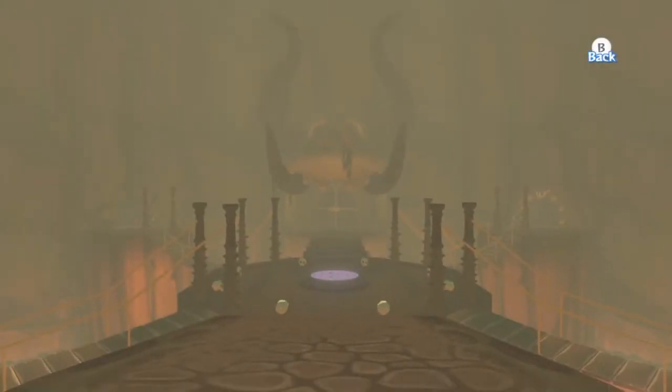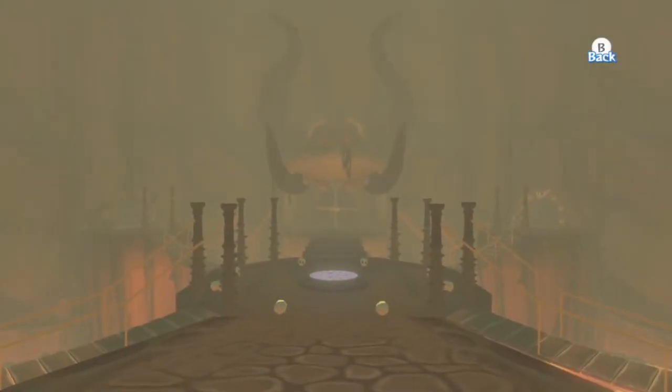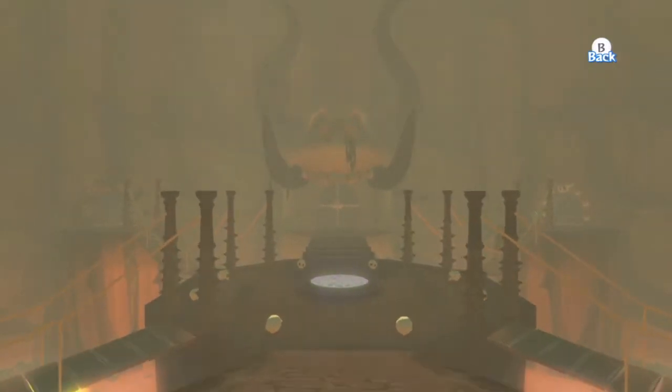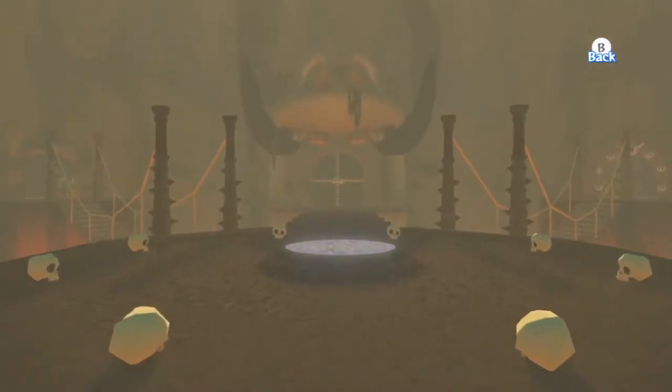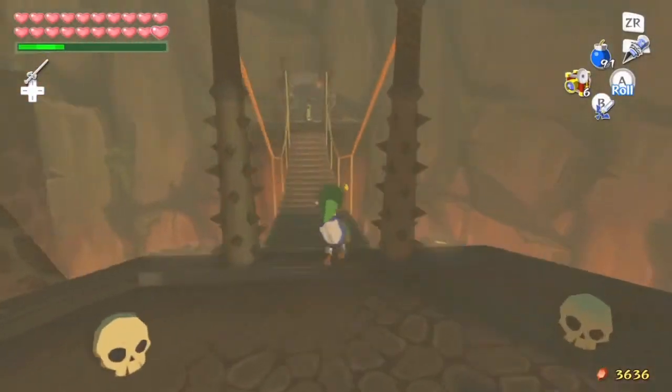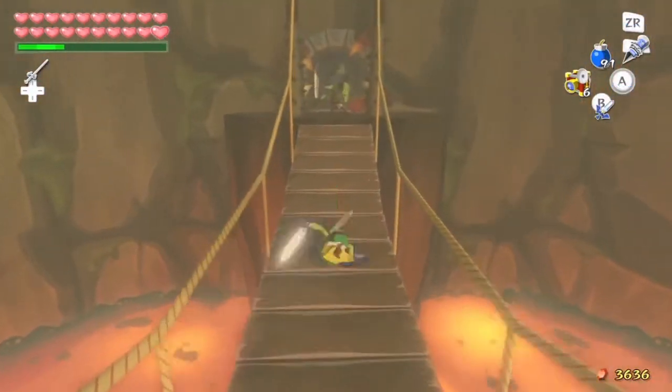Hello ladies and gentlemen and welcome back to the Wind Waker. In the last episode we gathered all of the Triforce pieces and came down to Hyrule only to find that Zelda had been kidnapped and taken to the top of Ganon's Tower. This episode we'll be working our way up Ganon's Tower to try and free her.